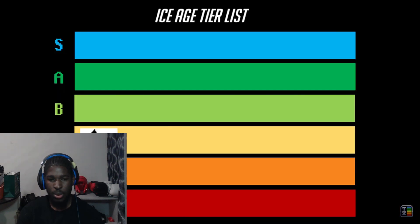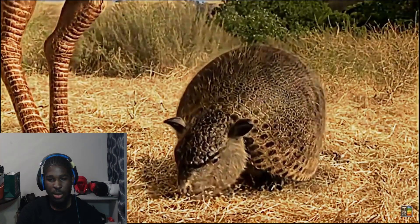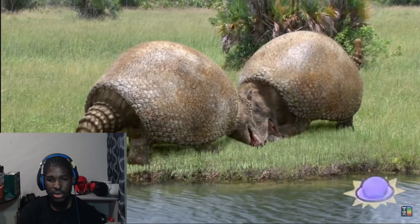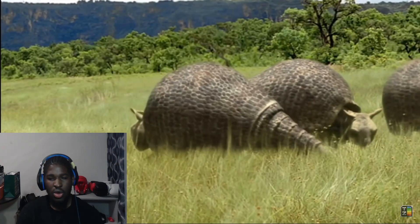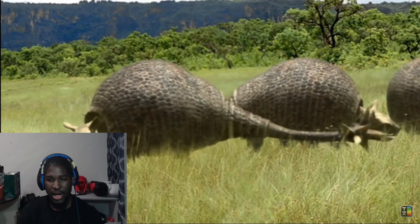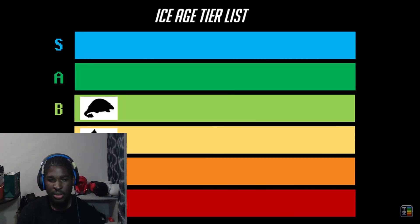Speaking of armor, next up on the tier list is the Glyptodon — the best armor build of the Ice Age meta. Glyptodons were pretty safe from predators, being able to block attacks from most of the common weapons at the time. Looks like an armadillo. They also possessed two powerful offensive moves: Skull Bash and Colossum, more reminiscent of the Ankylosaurus, although nowhere near as strong. They weren't by any means a below average build, but as a tank role, I don't think they were near oppressive enough in terms of area denial for me to rate them any higher than B tier.